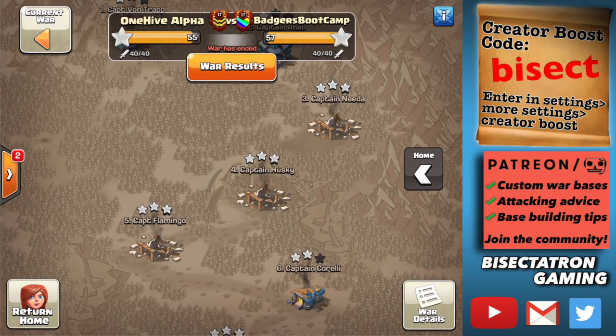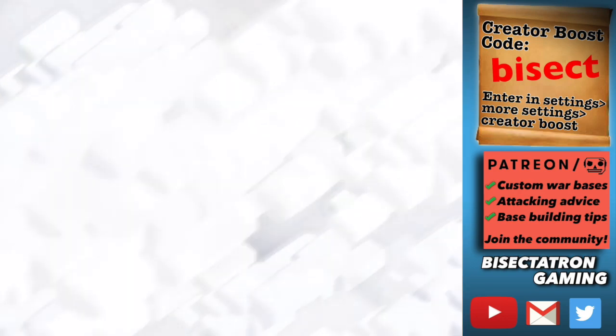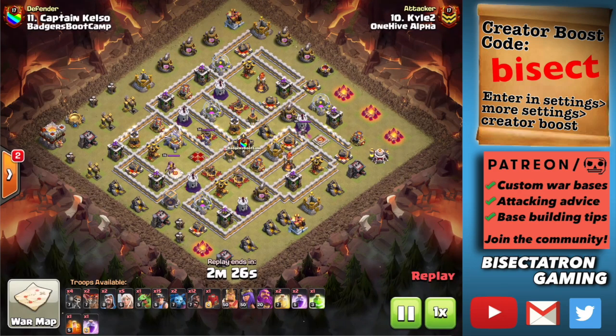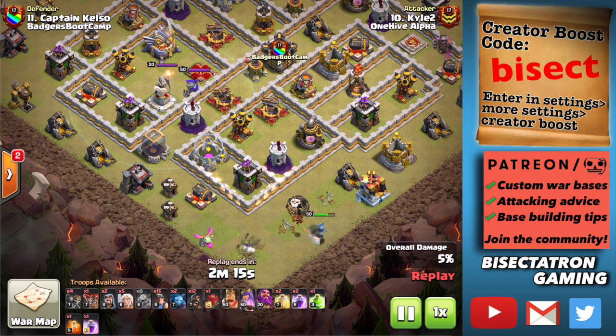This is from OneHiveAlpha. There are some very fun attacks to watch from this war — mostly Town Hall 12 and Town Hall 11. These fundamentals apply to every Town Hall level, which is why I love covering them in videos, because anybody can watch and learn from them. It doesn't matter what Town Hall level you are.